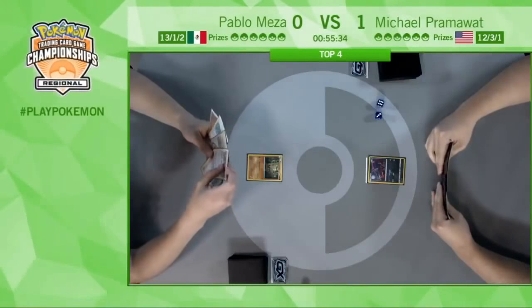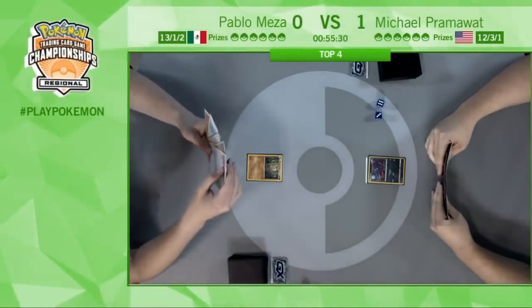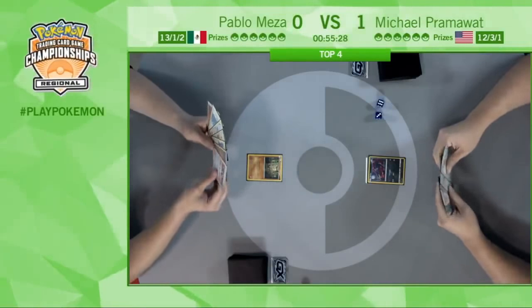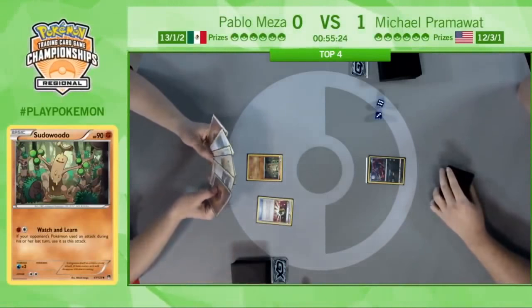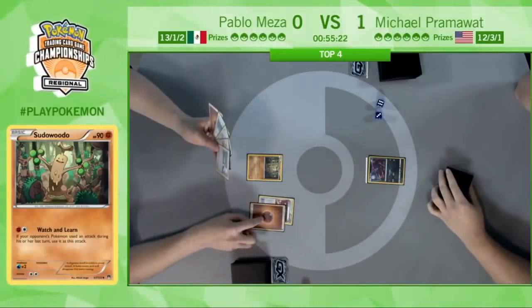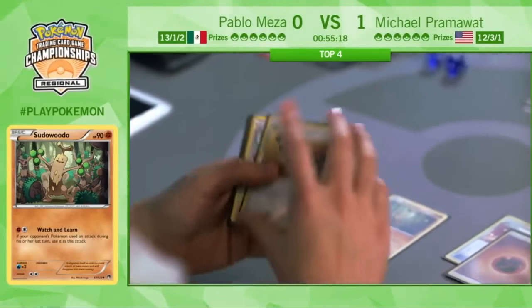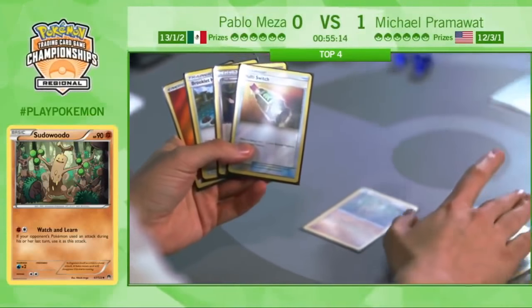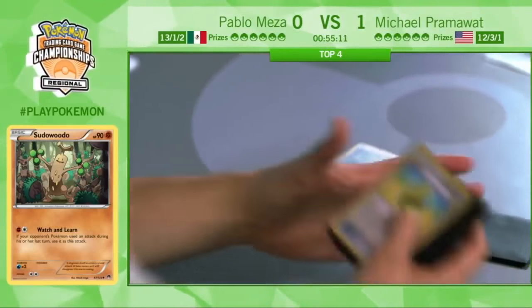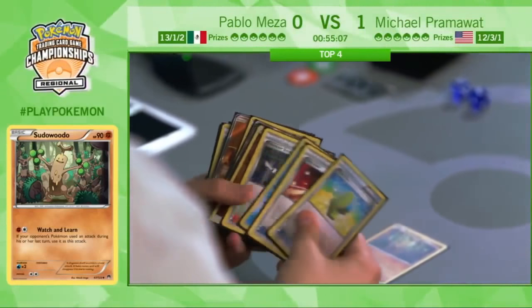Pablo starts it off and has the Sudowoodo. It's a card that's actually pretty good in this matchup, but it's a little bit harder to charge up than just a regular Buzzwole. It does require two attachments — it is a basic, you can Max Elixir onto it, but starting in the active position is not where you want it to be. Sudowoodo has been a pretty cool Pokemon this weekend. Watch and Learn can be a pretty interesting attack.